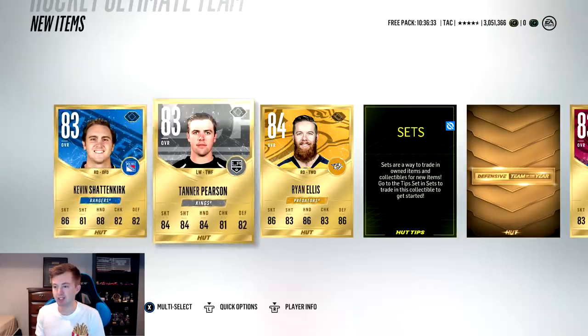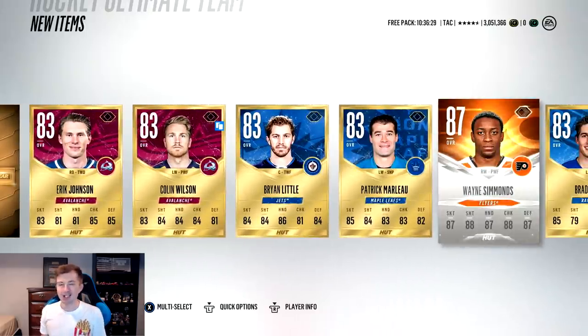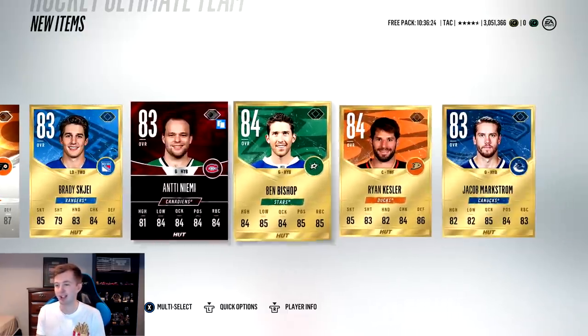Last pack on this page - hopefully EA gives us a team of the year. We skip it, and get a collectible - good start. Not a team of the year, but we'll take Taz evo, Wayne Simmons - that's solid - and Prime Time Yammy and Ben Bishop. No team of the year but we're starting to get better pulls.